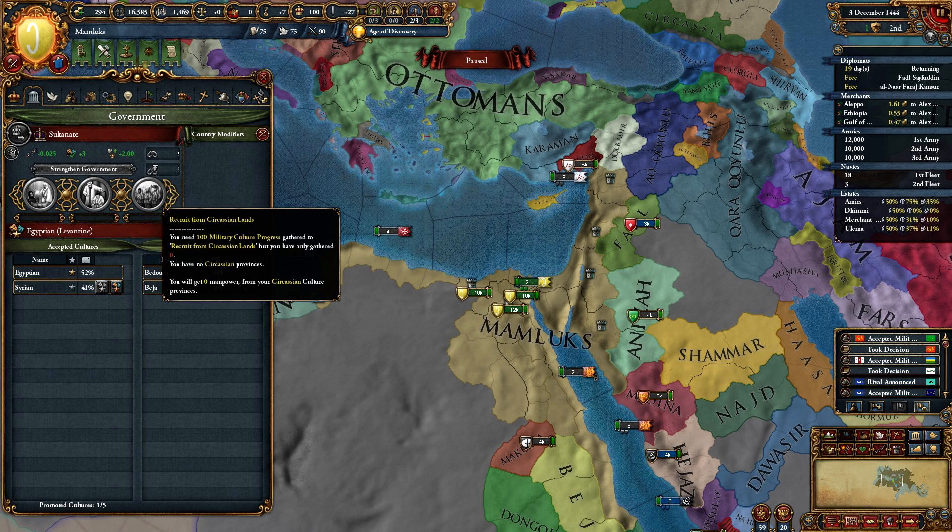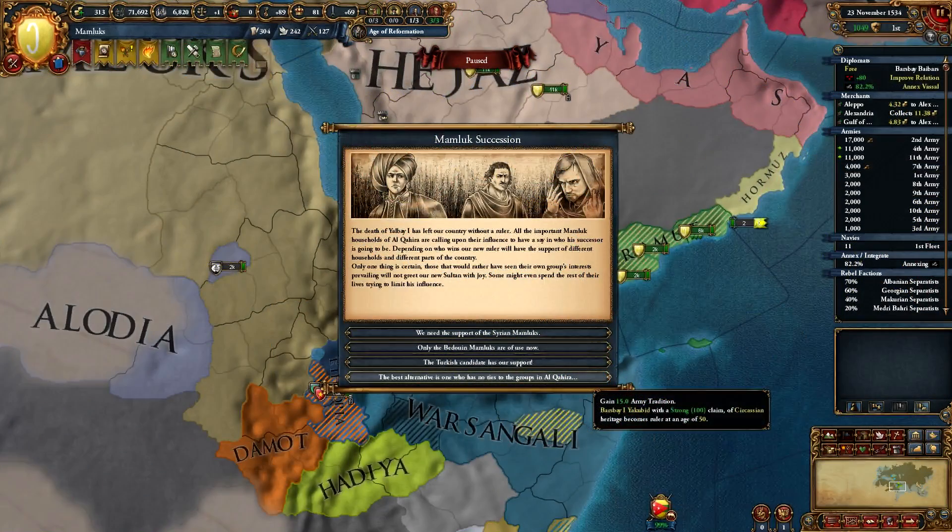The trade-off is that he will start with lower legitimacy. Also, while selecting your ruler, you will always get an option for a Circassian ruler, who starts with 100 legitimacy and gives you 15 army tradition. This option has historical context and you can read all about the Burji dynasty.